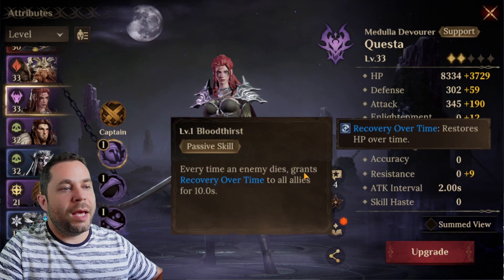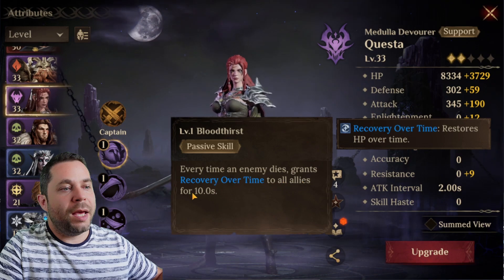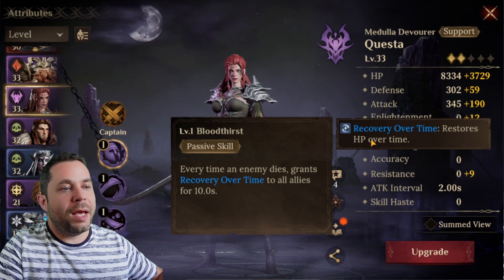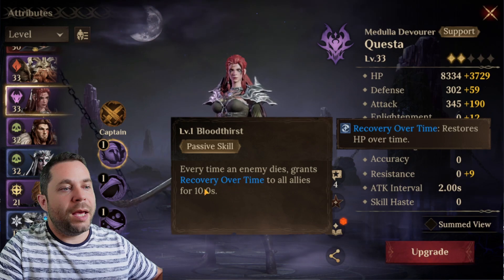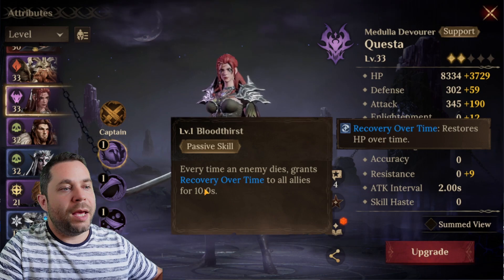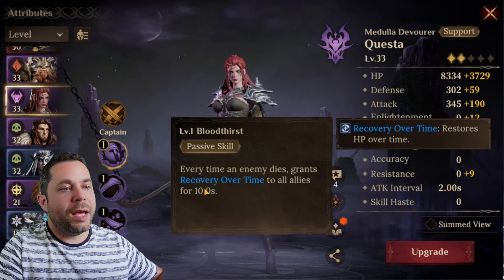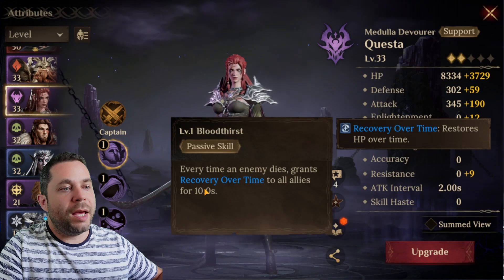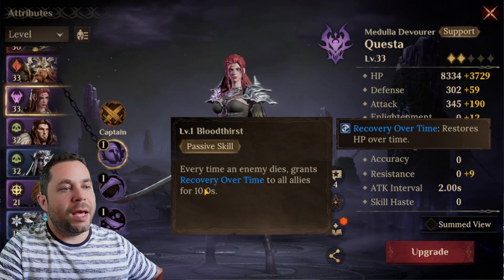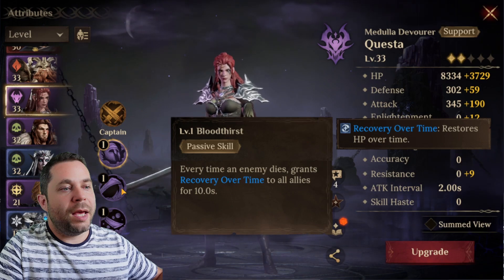Questa's passive: every time an enemy dies, she grants recover over time to all allies - restoring HP over time for 10 seconds. I find this healing over time to be very strong, and with it I don't actually need a dedicated healer in my team.